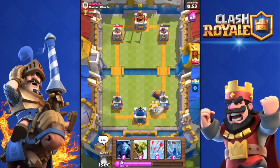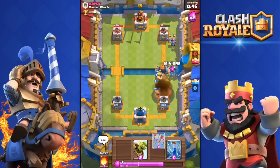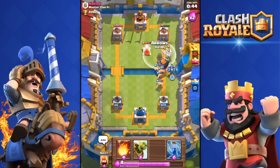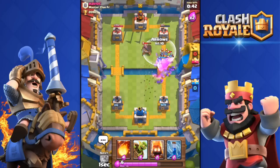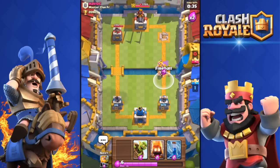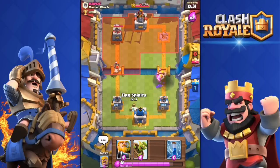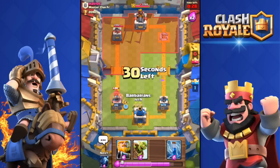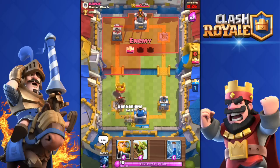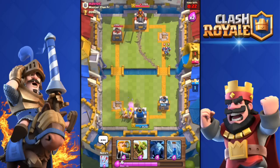Barbarians down. I'm gonna Arrow his Minions. That Royal Giant will be enough to take out his tower — boom, there we go. Now I'm going to Fireball his Barbarians. Once you get his tower, play it safe. Unlike this time where my tower was only one hit away from being destroyed. When you get his tower, play it safe — do not push so that the time runs out and you win.